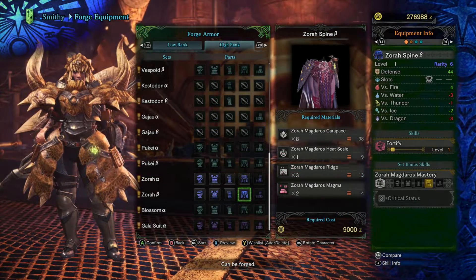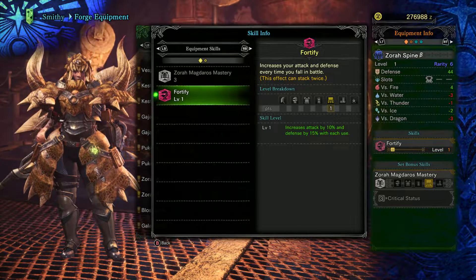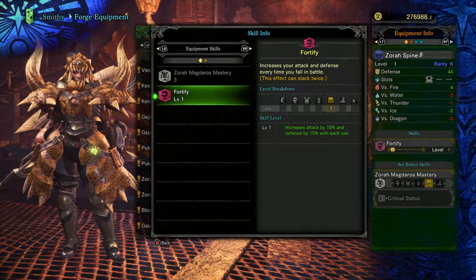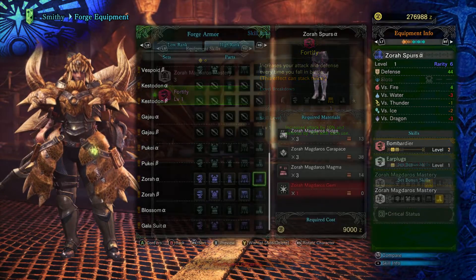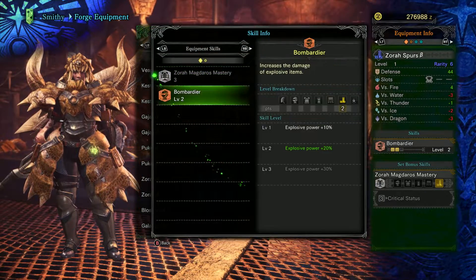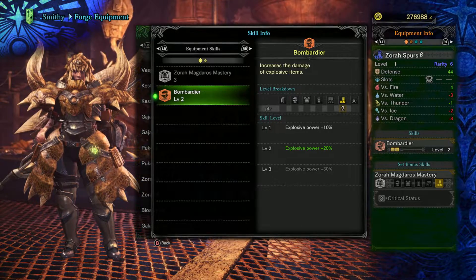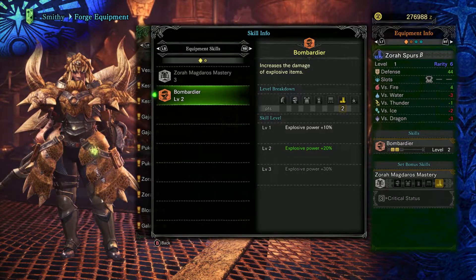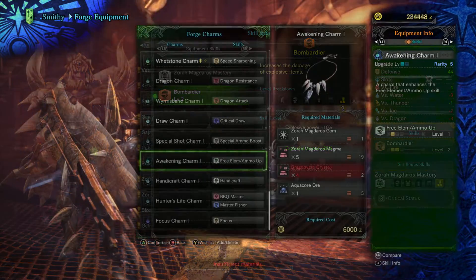The Tasset is a great source of fortify, but you may want to skip grinding it early on in favor of the Great Jagras Tasset, which will give us a point of speed eating. Consider making it early if you find a really great level two decoration. The legs more or less exist to boost your bomb damage. Consider making them if you're going for a very bomb-heavy strategy — there's nothing quite like bringing three points of bombardier and ten mega barrel bombs to a fight.